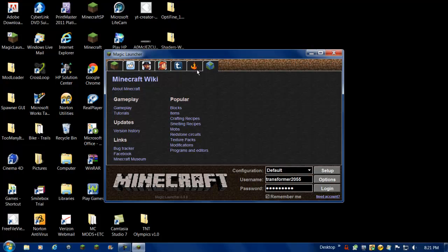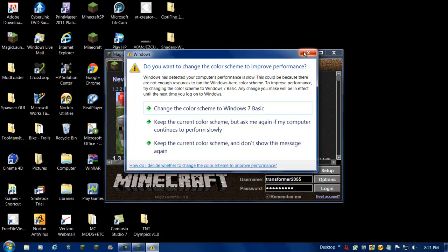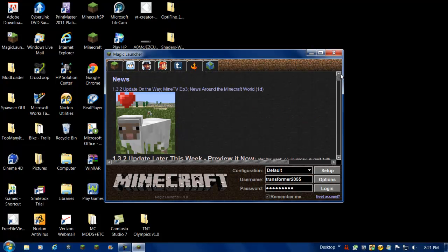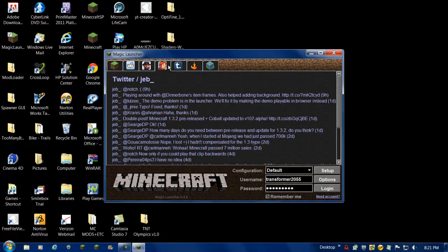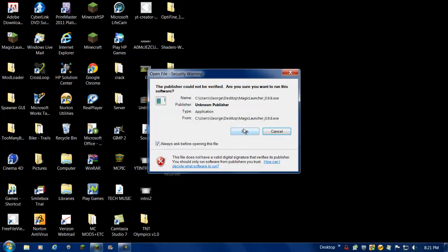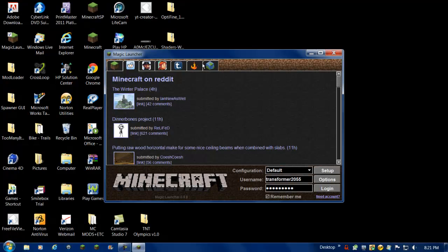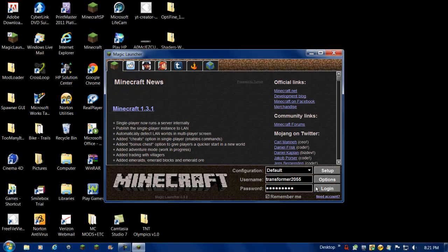So I'm sure you'll want to update your Minecraft. It also gives you links to the Minecraft Wiki — you click on any of these links and it'll take you straight to the Minecraft Wiki source.